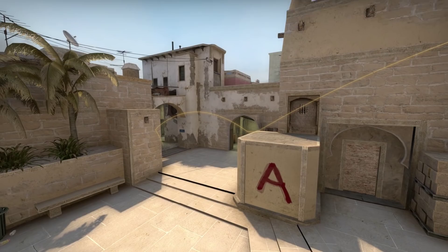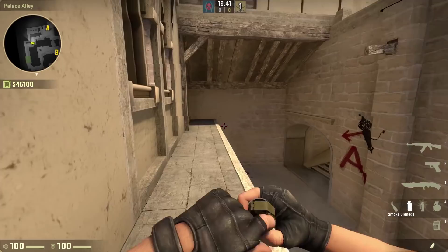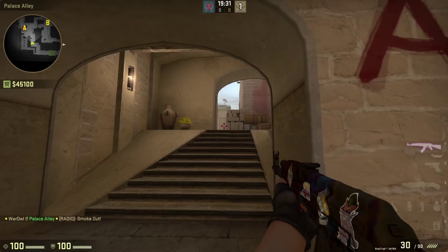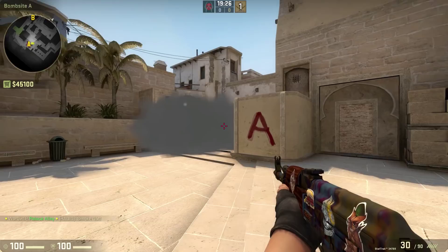First, the jungle smoke. To throw, move to the second concave windowy masonry thingy and stand in the direct center. Aim at this crack in the masonry, and move upward until your crosshair is in between these two blocky things, and then throw. Make sure you have a teammate watching A main, so a CT doesn't push through and get an easy kill.